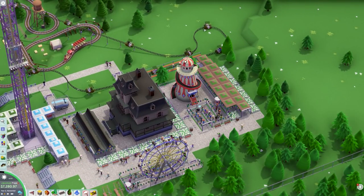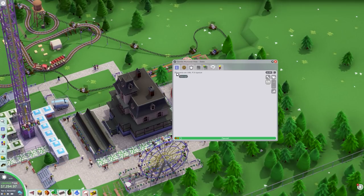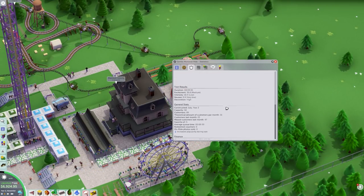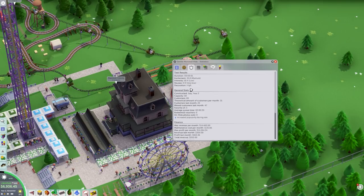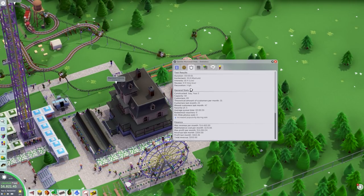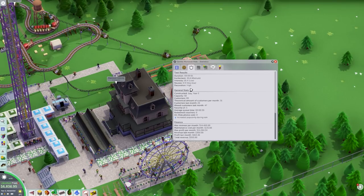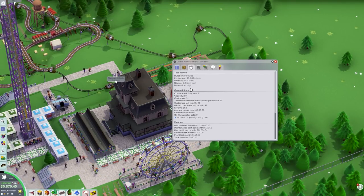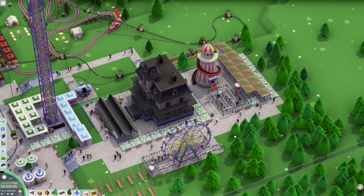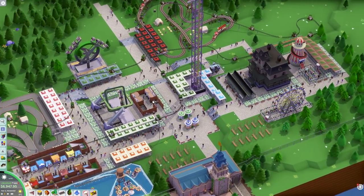I'm surprised just how many people are really liking this spiral, so let's put that price up a little bit. The money rail is raking it in — we had over 60 guests in the queue, and now the test results for the gentle monorail ride are in. The money rail now has medium excitement, low intensity, very low nausea, and a high decoration rating. It also takes just under 10 minutes to complete the entire circuit, so that's pretty good.